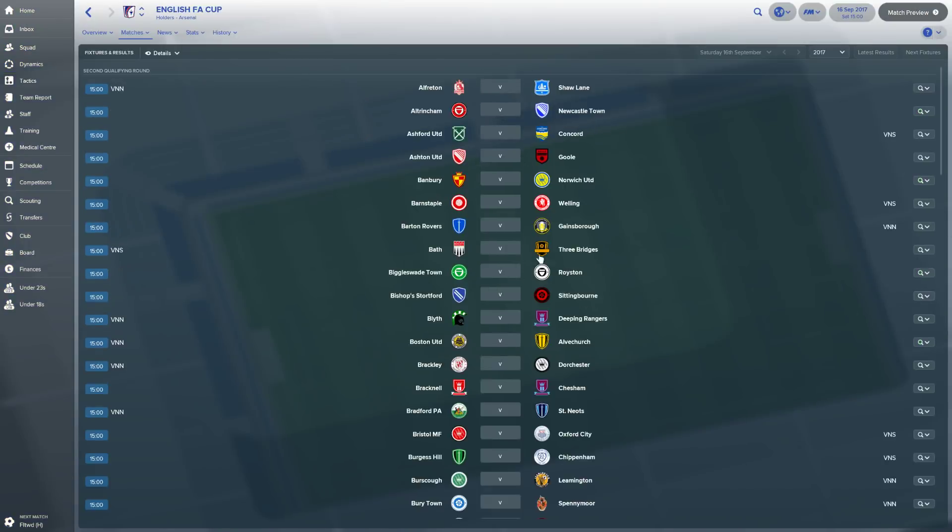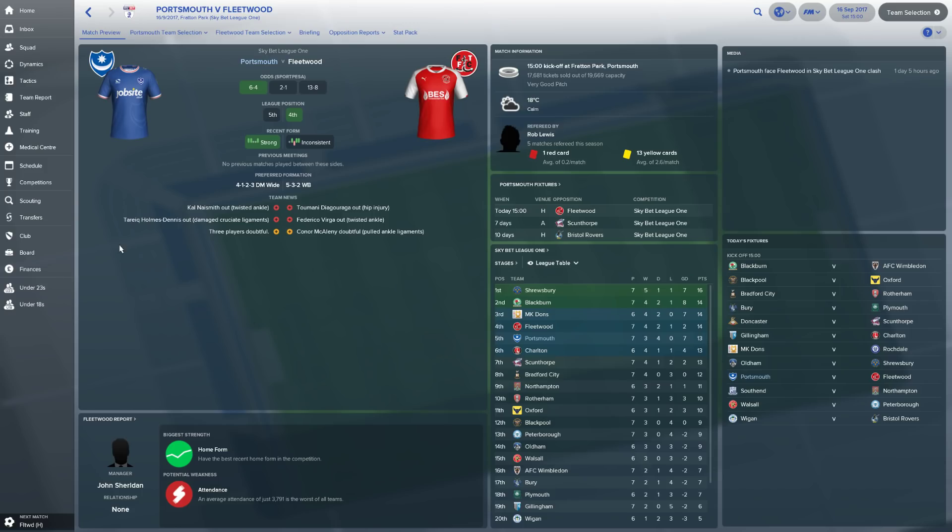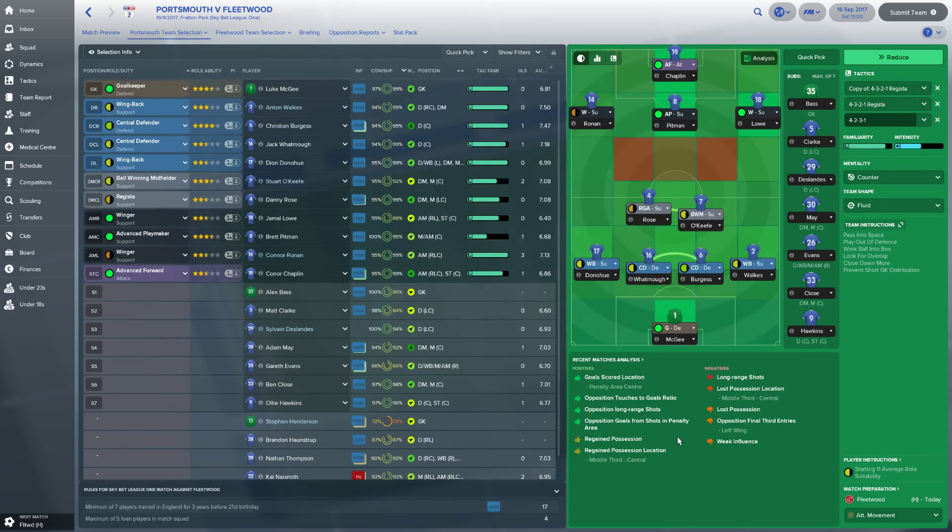Let's go ahead and match preview. League position - 4th and 5th in the league. It would be really great to pick up a win here. An average attendance of just 3,700 is the worst of all teams - that's Fleetwood. They have good home form, but it doesn't matter because they're not playing at home right now. 18 degrees and calm. The referee seems kind of middle of the road. I don't think we're going to make any particular changes.